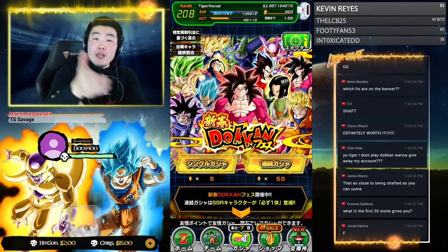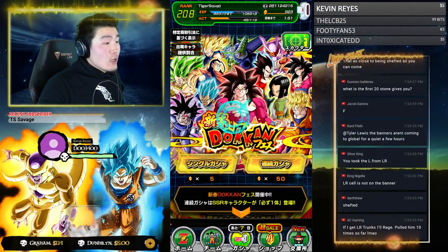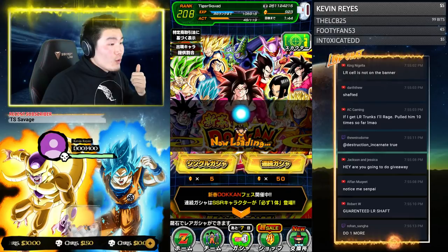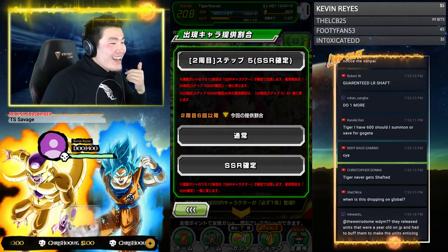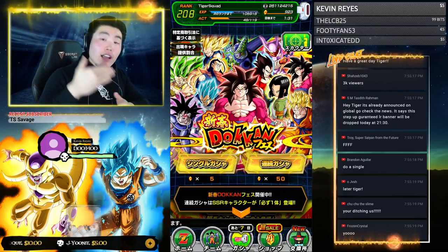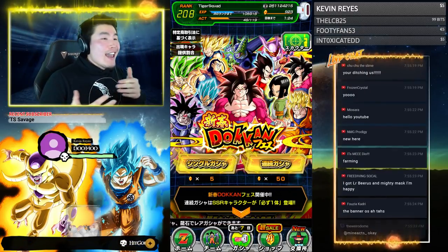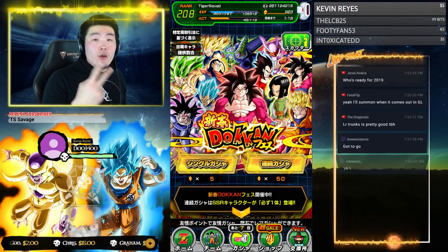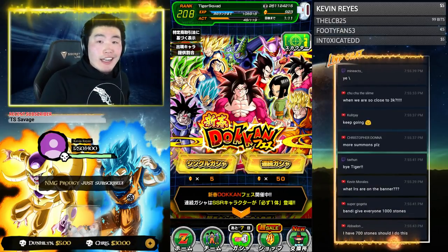That is the summons for today, guys. Thank you so much for watching — let me know if you're summoning as well, let me know what you pulled in the comments of this video when I release it. As you can see, this banner is now a regular banner. I think the new LRs beyond LR Bardock aren't going to be available on this banner. But it's still a very, very good value banner. If anybody's thinking about summoning, at least do one rotation — 200 stones — get your guaranteed LR, get your guaranteed Dokkan Fest exclusives, get your guaranteed category lead, and then call it a day.